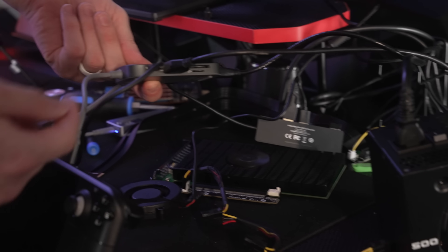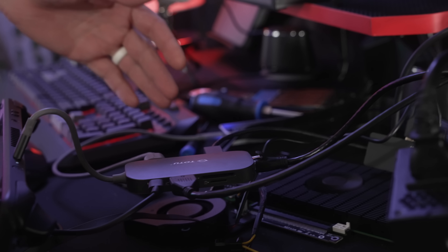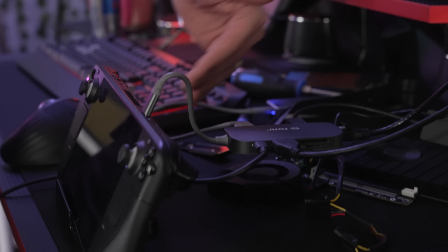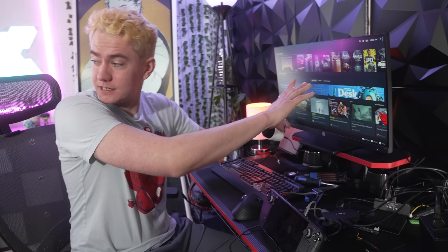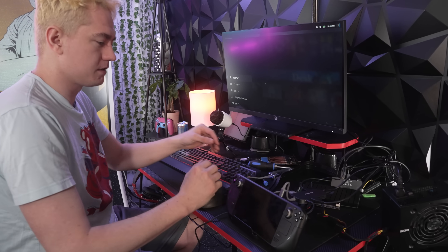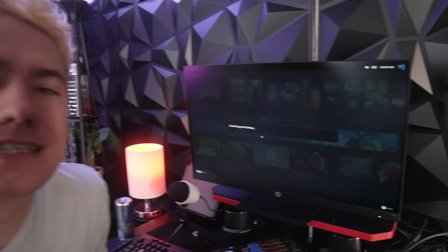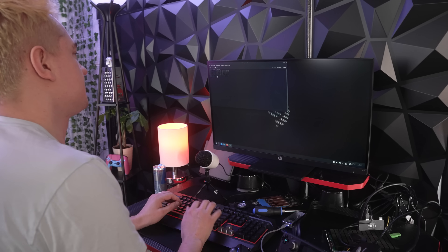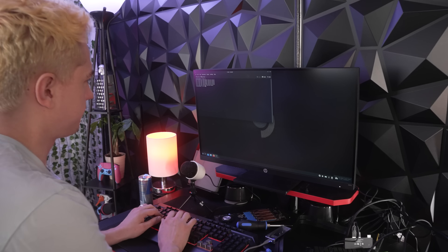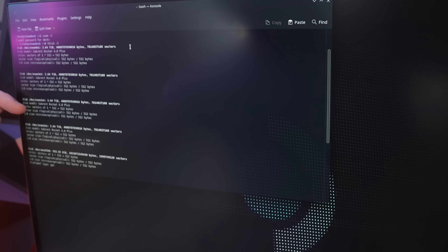So we have this USB-C hub which gives us HDMI, power in, extra USB-C, and Ethernet so we can download everything quickly. The M.2 port is still connected. We've got the 16 terabytes of NVMe storage here, except it's not in RAID yet. Coming into the SteamOS operating system, we hit power and switch to desktop mode to access the Linux command line. By listing our disks using fdisk -l, we can see that all of the Rocket 4 Pluses are showing up.